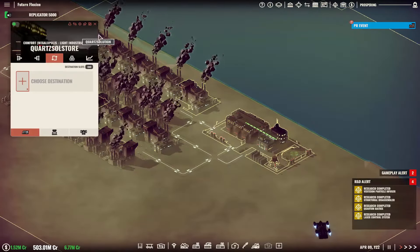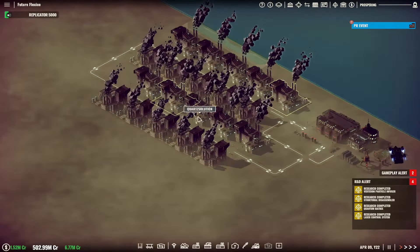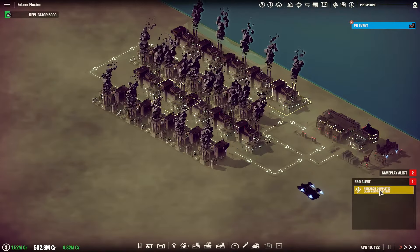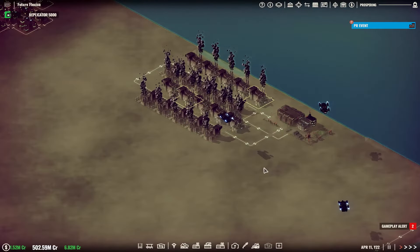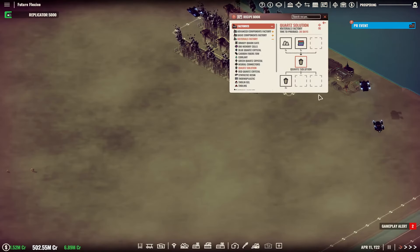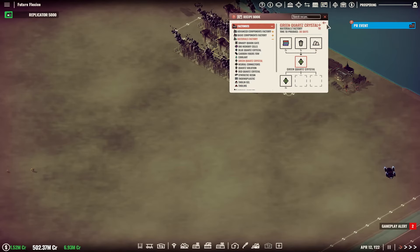We have ourselves some crafting going on, excellent. And are we close? We're finally researching the Replicator 5000! So where do we want the crystals? Because the crystals use more polymer and sand.